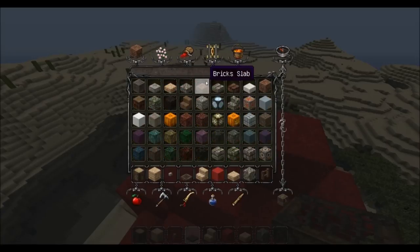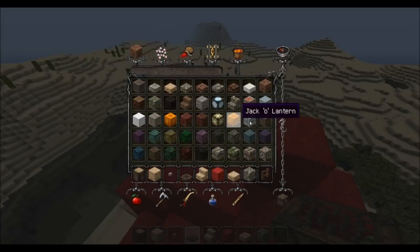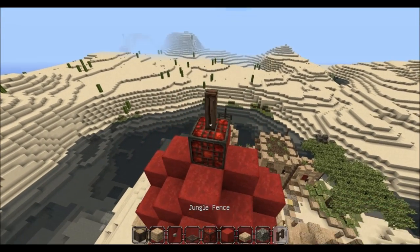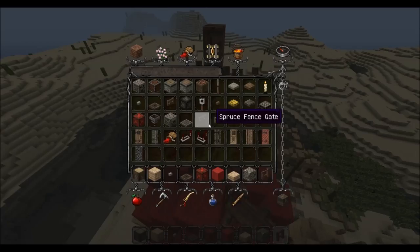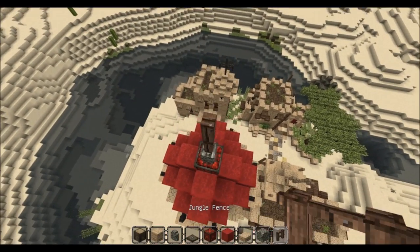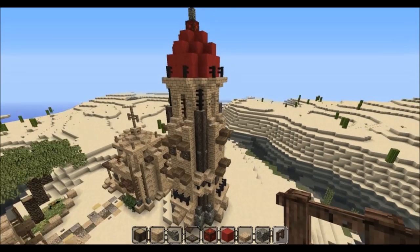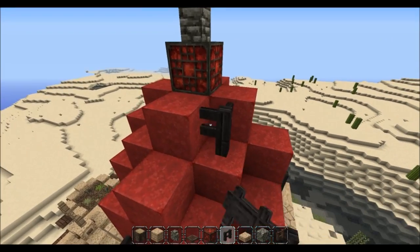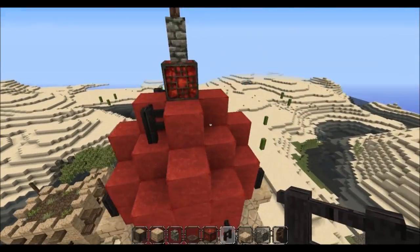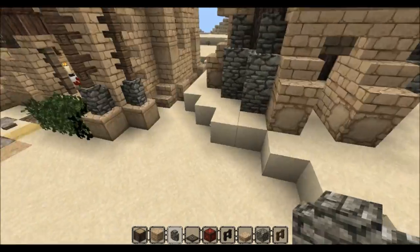I'm going to find a nice block that looks kind of royal — maybe an ender block. Let's see how a redstone block looks... that looks pretty cool. Actually let's use cobblestone. Just like that — it looks more spiky and so much better in my opinion. We can also take these and put them there. Now it's time to move on to the interior.